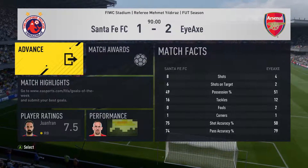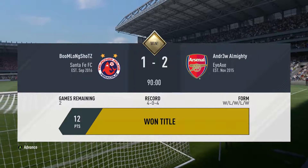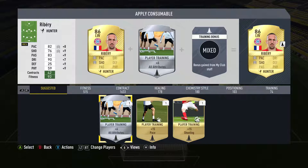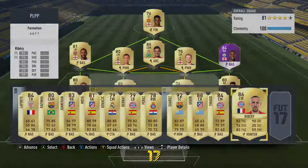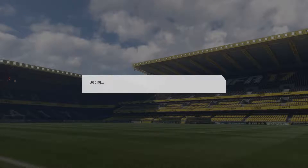We weren't really dominating — four shots, two on target, but most of his shots were from range. We won the Division 10 title! I accidentally put a Hunter card on a player when trying to put contracts on, but it boosts his pace — his passing and dribbling are fine, but pace and shooting are probably ideal. If it's plus eight, that's up to 90 pace with 84 shooting, which is very good. I always like to keep players on basic chemistry style first, play with them, then see what areas need improving.